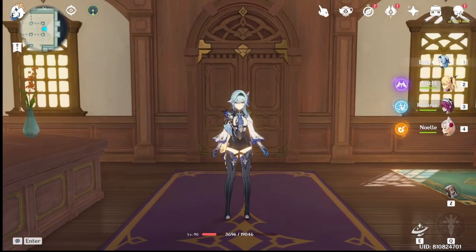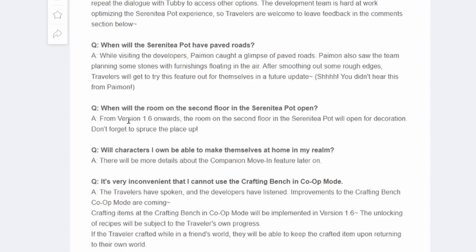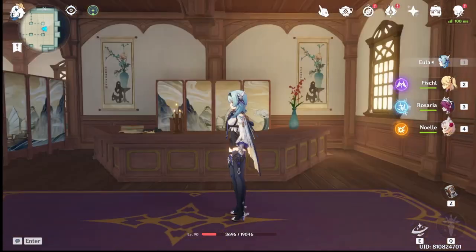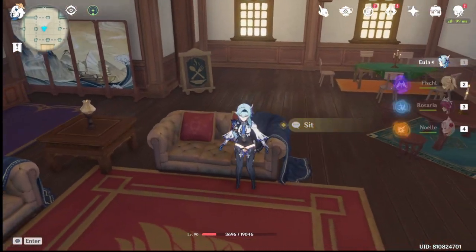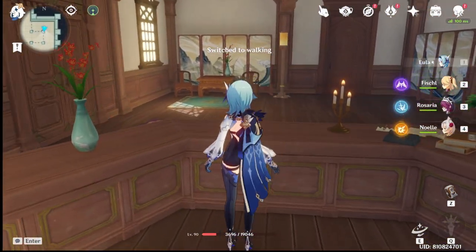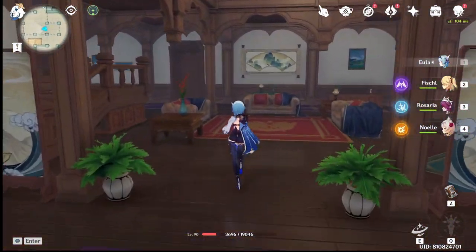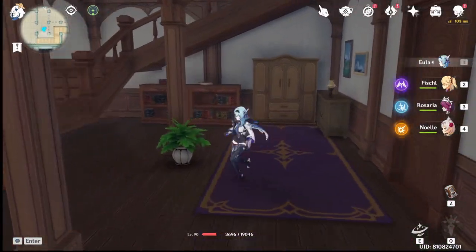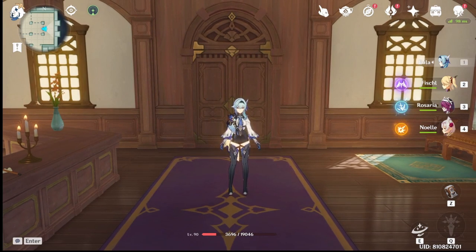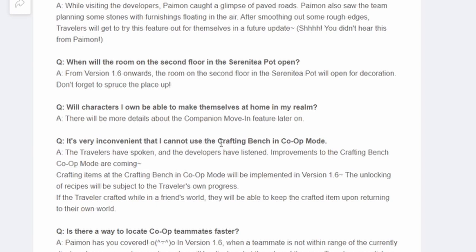Next: will characters you own be able to make themselves at home in your realm? There will be more details about the companion move-in feature later on. If you check the trailer, you can see characters sitting in corners or standing near doors — like Yanfei and Ganyu, where Ganyu was dozing off under a tree and Yanfei was next to a house. They're not saying anything more yet, but it seems it will be implemented eventually.